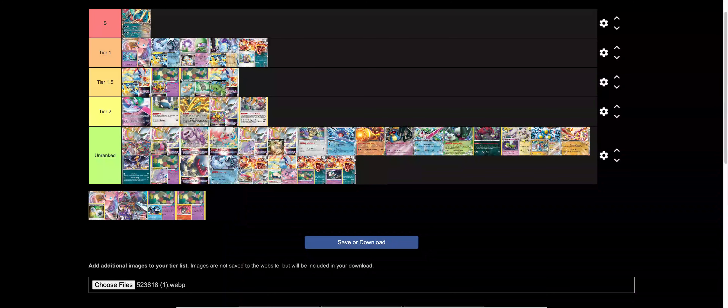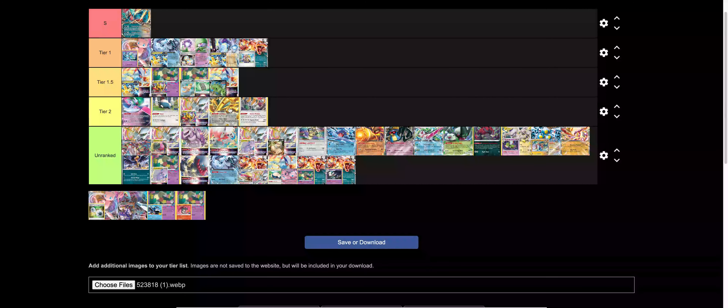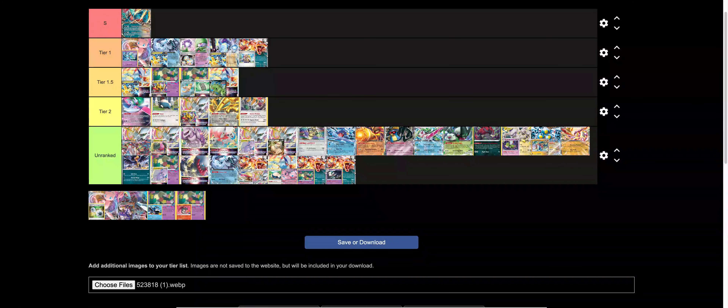Arctibax is kind of a meta deck. You get Judge plus Path, and Judge Path is pretty solid into a lot of the top decks — Chien-Pao obviously hates Path, Charizard could hate Path, Roaring Moon definitely hates Judge. It really doesn't like Judge or Path. So Judge Path will probably still make this a playable deck, I just don't know how good it will be. That's probably a debatable thing, to be honest. Judge Path is just that good — I think it could bump it up a little bit, so yeah, tier two.